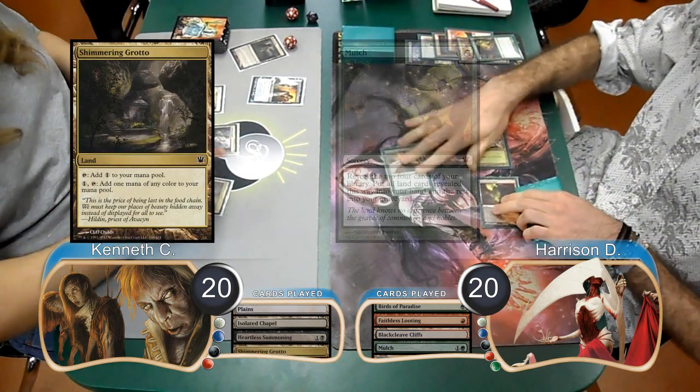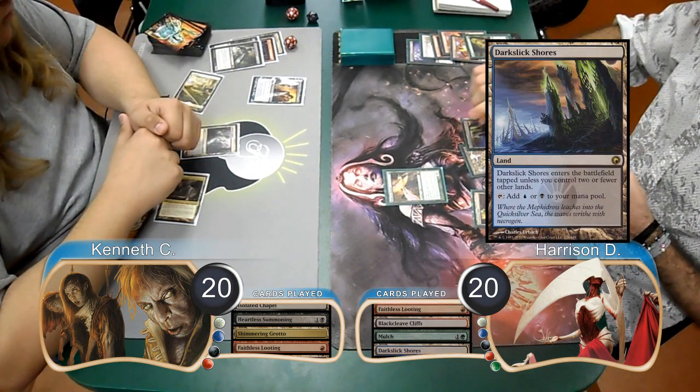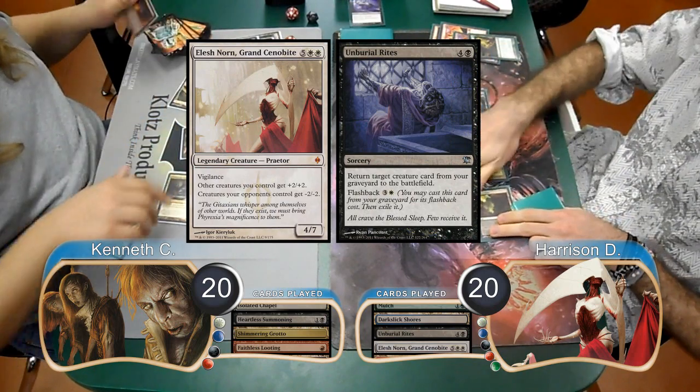Kenneth then laid down a Shimmering Grotto and cast a Faithless Looting of his own. Harrison then played a Darkslick Shores and then flashed back his Unburial Rites from his graveyard to return his Elesh Norn from the graveyard to play.